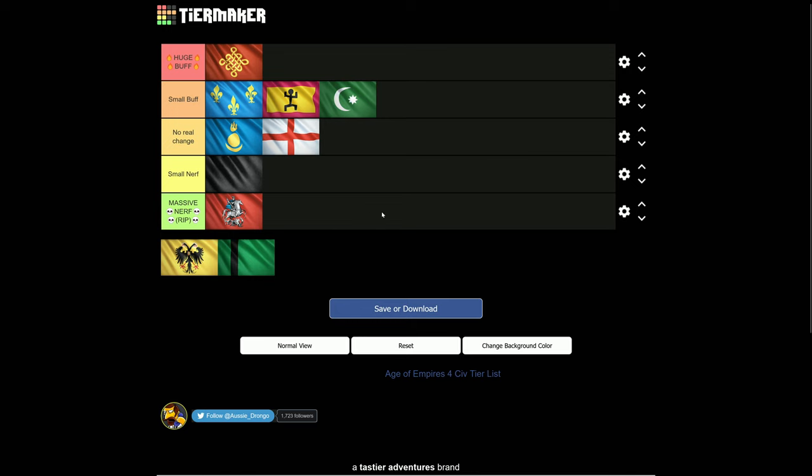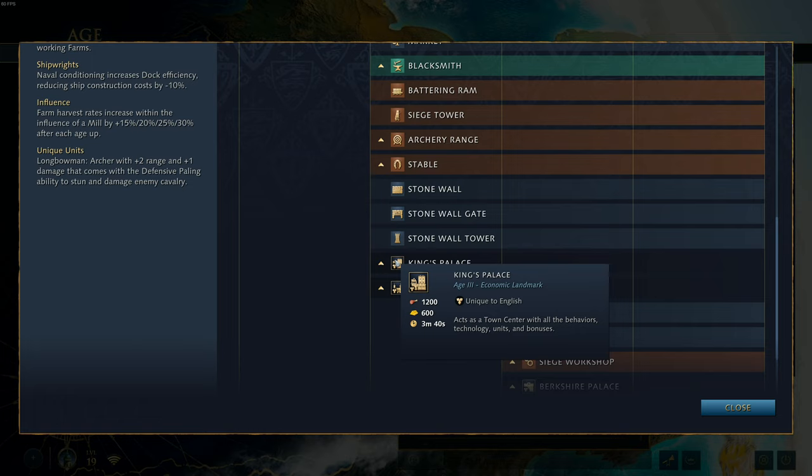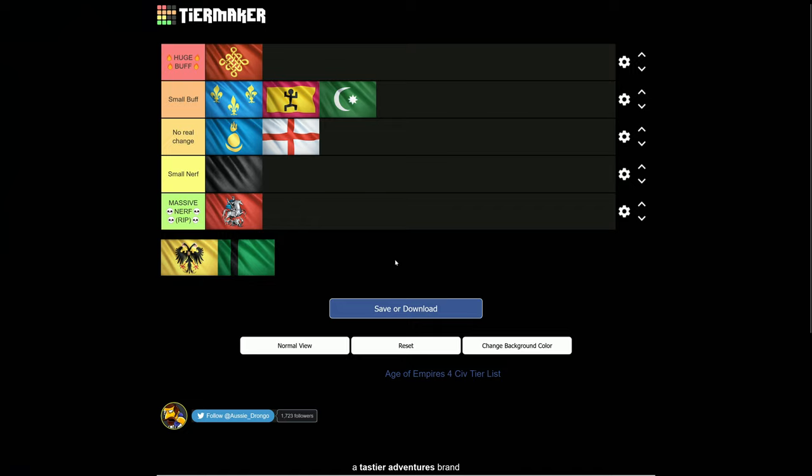For the English, this is a small buff — very minor — but it is a buff to the English landmark, the King's Palace, which is used probably 99% of the time. The King's Palace acts as a town center; it's got all the behaviors, technology, units, and bonuses of the town center, but its cost and build time didn't change. As a result, this landmark becomes more viable and stronger, because it's worth more. The resources for regular TCs have gone up and the build time has gone up, while the King's Palace stays the same. So if your enemy is investing that extra 50 stone and extra 30 seconds that you didn't have to, that's a meaningful advantage.